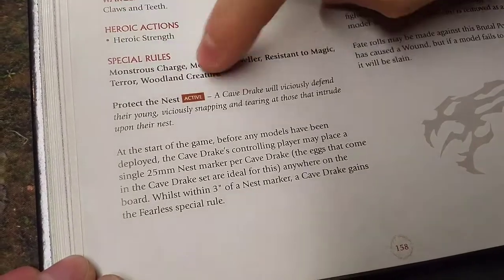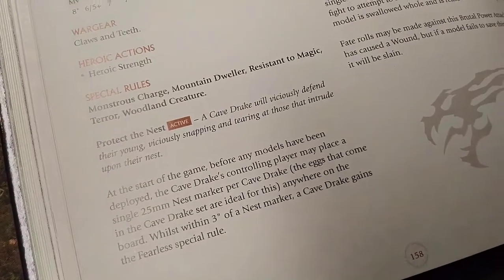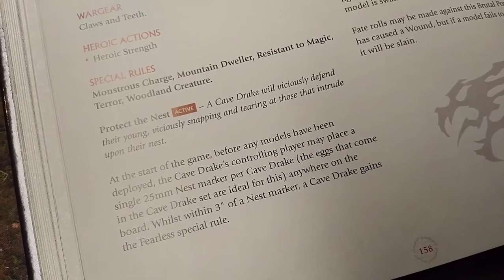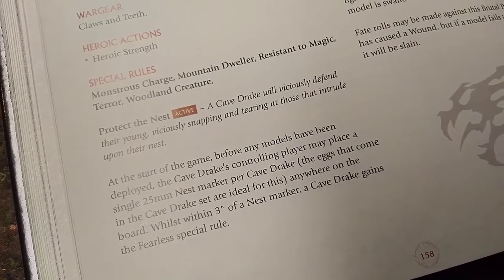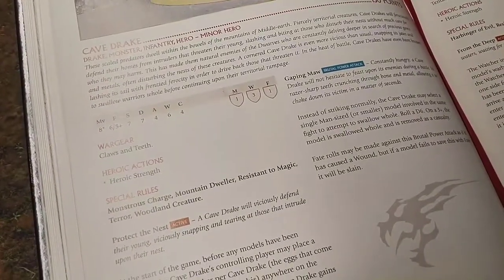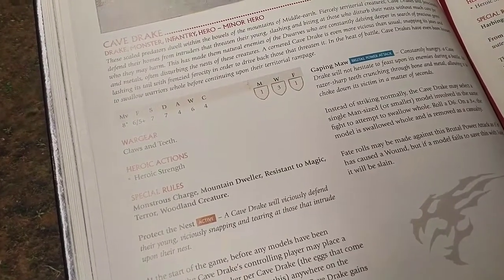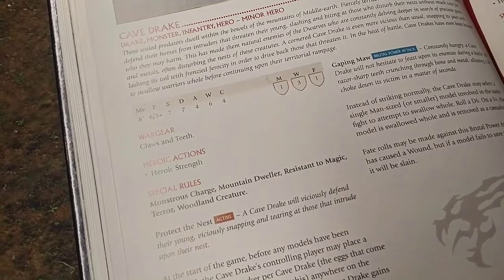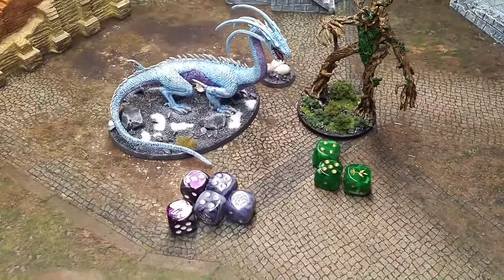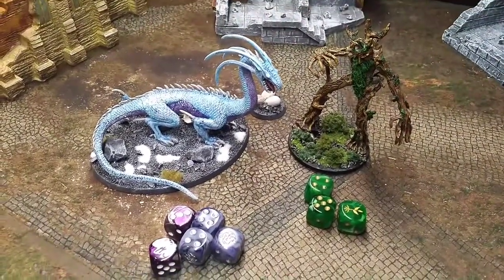Protect the Nest: the eggs are placed at the start of the game, and if the Drake is within 3 inches of the eggs, it counts as fearless. That's a really nice addition given the Drake is only Courage 4. In point match games it's less useful, but in Monster Mash you can plant the eggs in the middle so the Drake is always fighting near them and always counts as fearless. So we've got an effectively fearless Treebeard and a truly fearless Drake.